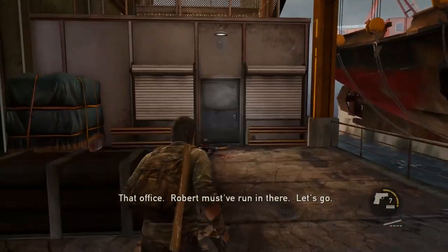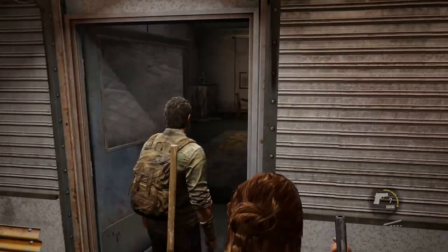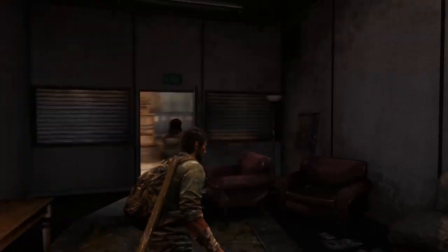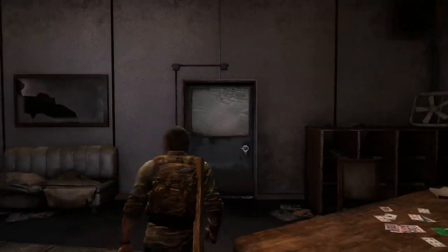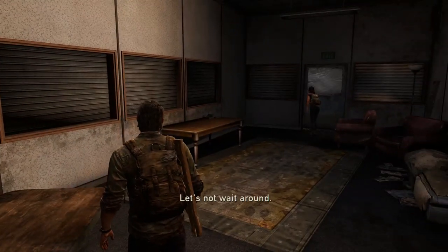That office — Robert must have run in there. Let's go. Robert, we're coming for you, we cleared out your men and we're entering your den. Come on, Tess — we got this, I'll keep you safe. Cards — want to sit down? Let's play. Go fish, crazy eights. Let's not play around.